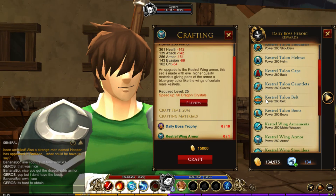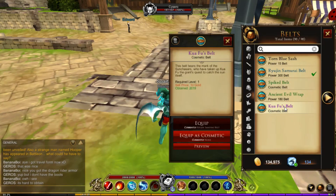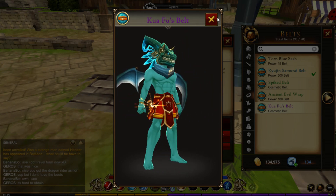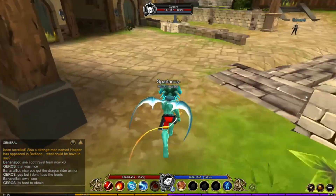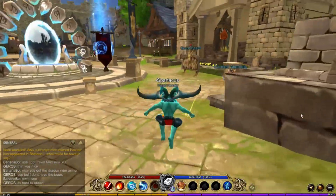But the one that takes the cake for me is the Haximus set. Also, they have fixed 400 plus female belts so now they do not clip into the body, which is great for any female players who were having trouble making a set with a belt that clips into the body. Now that's all for this update — if I missed something, comment down below. Goodbye y'all.